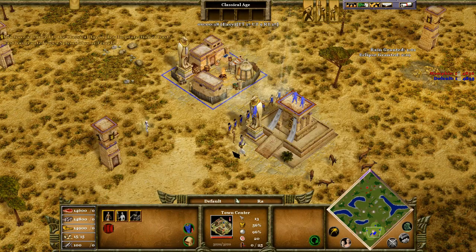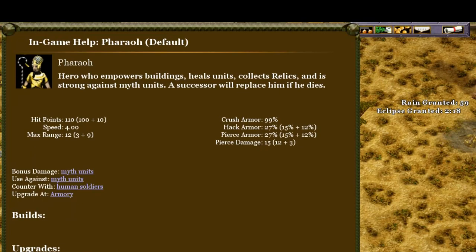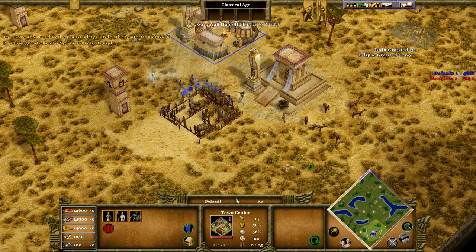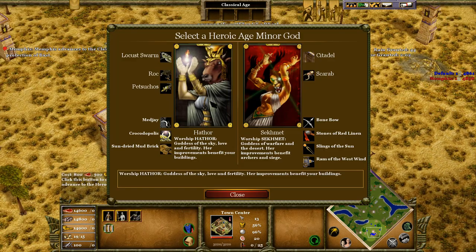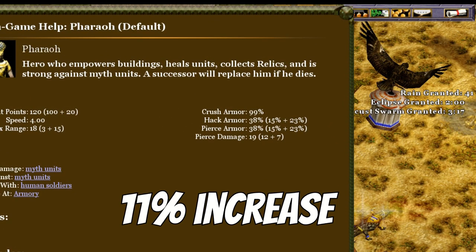When you research copper mail, your pharaoh's hack armor increases from 15% to 27%, so a 12% increase. But when you research bronze mail, the armor only increases by 11%. Is it a glitch? Is it a rounding error?